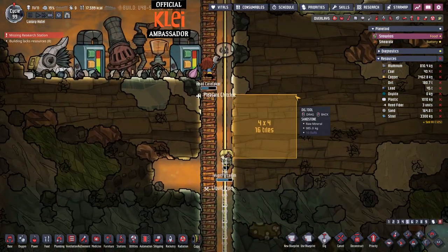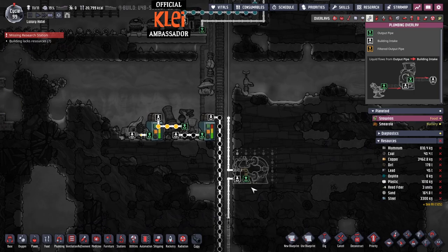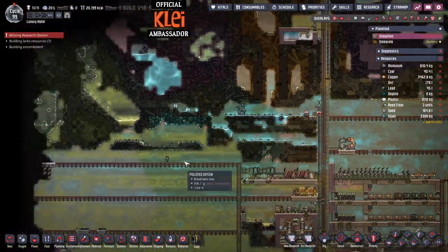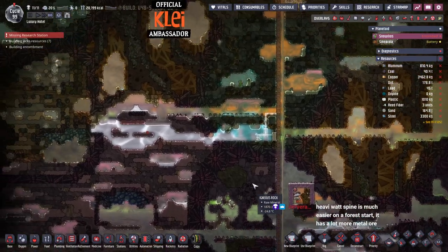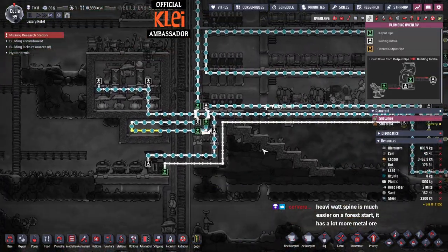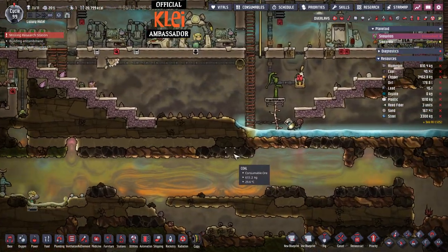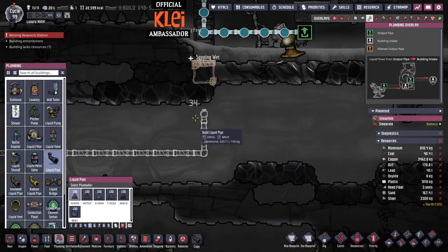We'll probably just prioritize this — we'll stick in a desalinator over here and make it out of gold for safety. It won't overheat at this temperature, but it always helps to make machines out of gold amalgam if you've got it. We need to think about grabbing water sources because this pool isn't going to cut it. We should route it straight into the supply — I just need to do this without breaking the bottom.